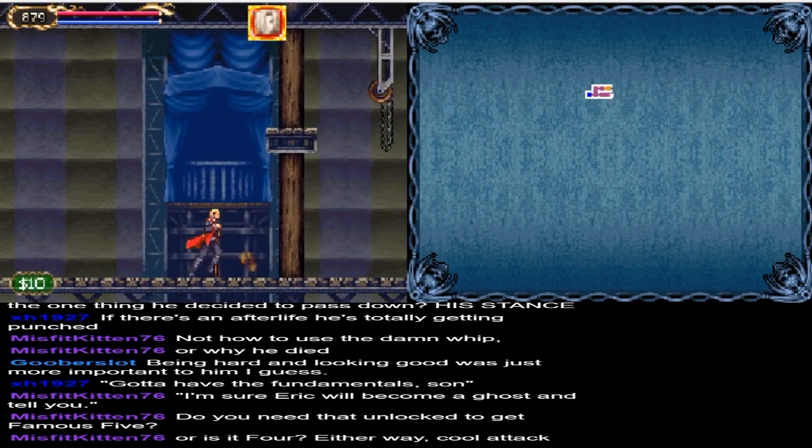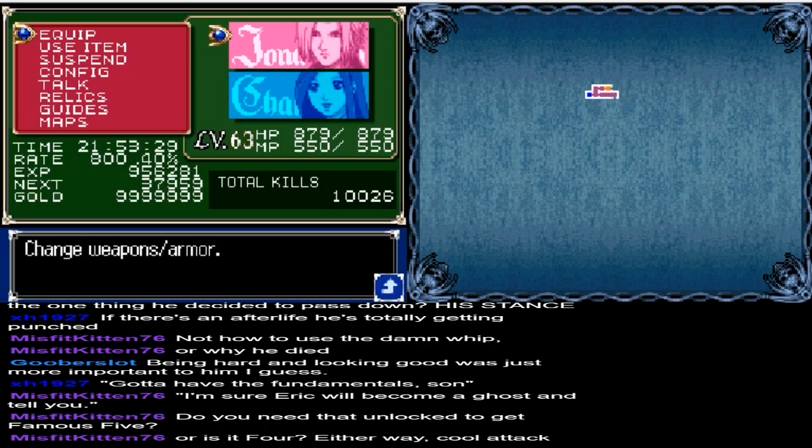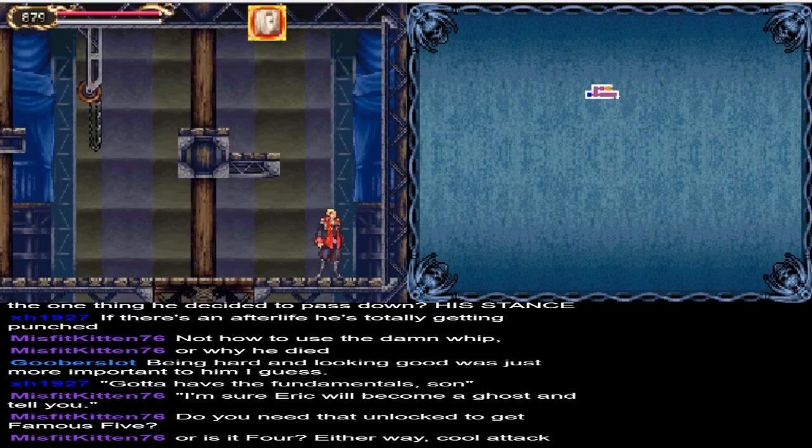And along the way we have fairly unsettling music. Let me make sure... I want Jonathan to have the Eye for Decay out, because I'm pretty sure there's hidden stuff around here somewhere.